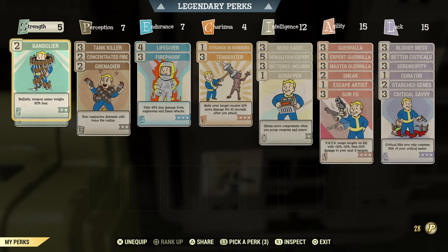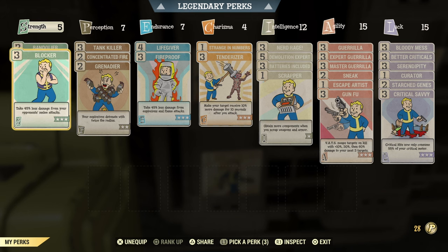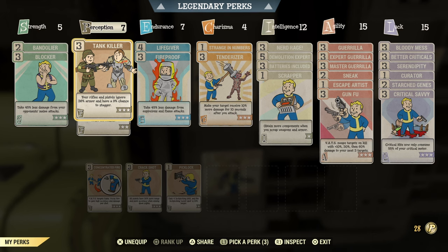Now let's look at the perks. We have Bandolier because we carry a lot of ammunition. Blocker is a must-have for this build to block any type of melee damage when you break your stealth. We're going to use stealth to make this build extremely efficient. It's like a weaker version of the stealth commando build — you can pretty much solo everything. I did solo Earle Williams before with this build; you can watch that video in the description.